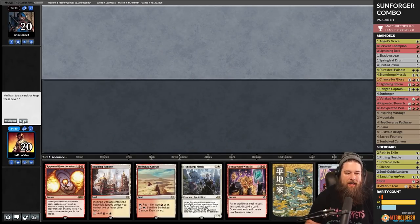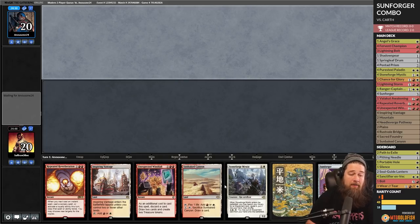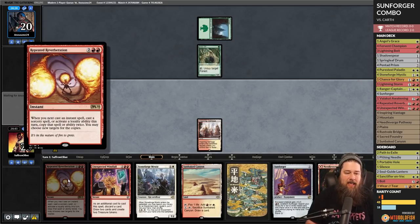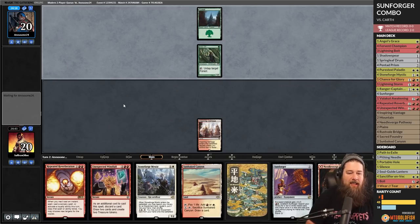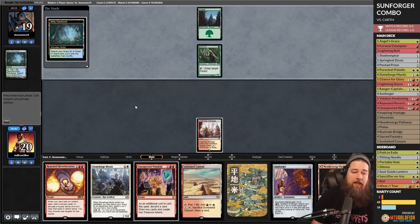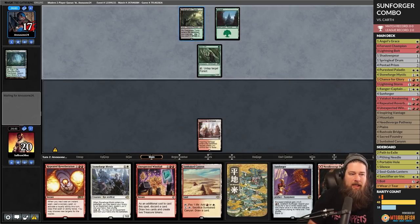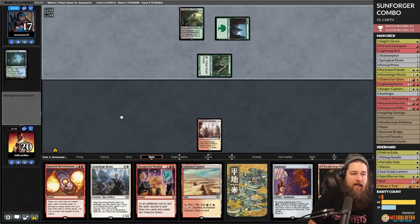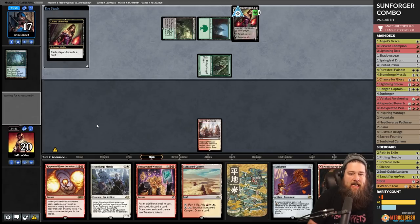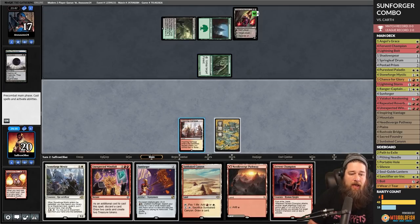We're combo-ing with Sunforger, seeing if Commander's overrated equipment maybe goes to Modern. This hand is okay — Repeated Reverberation is not the best in hand unless we get enough mana to copy an Unexpected Windfall. Opponent could be ramp, Karth, Heliod combo — we'll see what land they play. Overgrown Tomb — leaning toward Karth. Arbor Elf off of Golgari mana, planeswalker on turn two, Liliana.